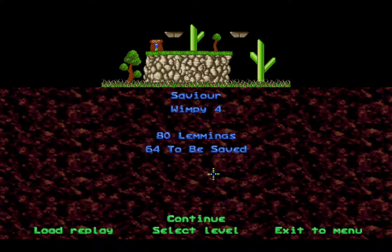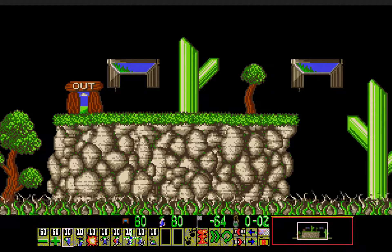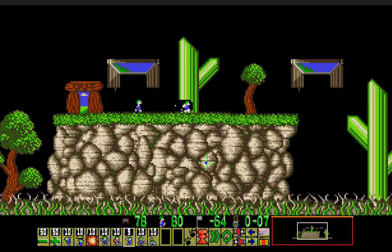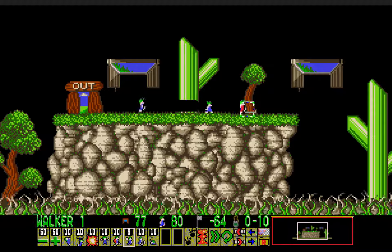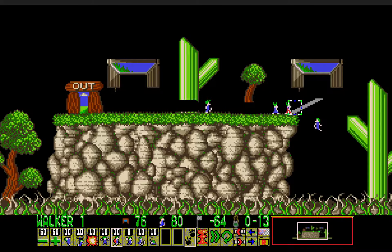Wimpy 4, Saviour - I think that's how you say it. Let's go ahead and save it - 80 lemmings, 64 to be saved. This one should not be possible to save everyone, especially since we have an entrance that's over the grassy vine swamp. So therefore some will fall in there and drown. And you just cannot get lemmings from the other entrance fast enough - cannot get there fast enough.